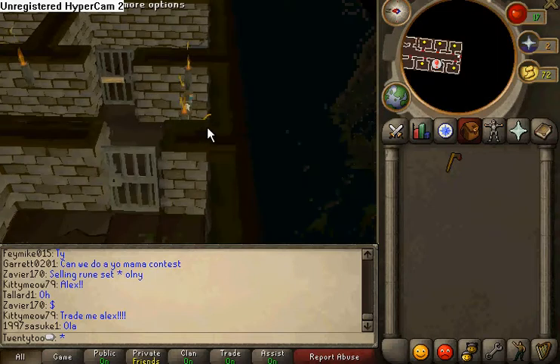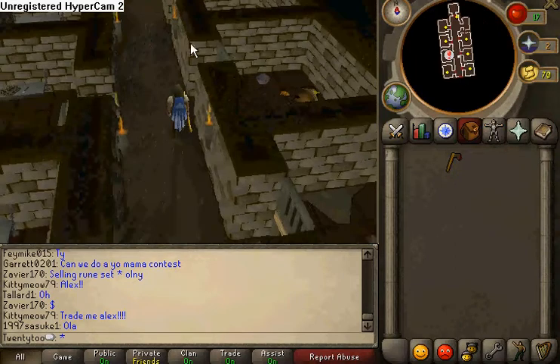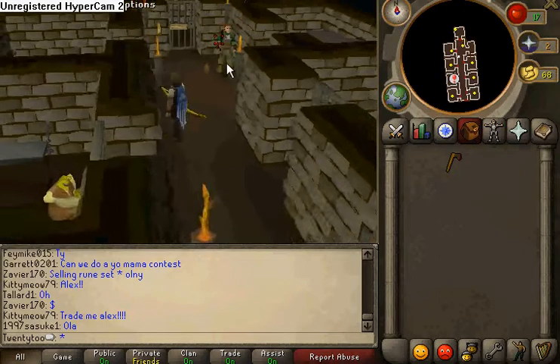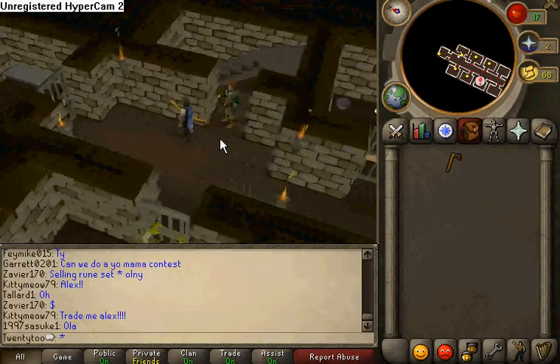So you go into that, and there's a bunch of crazy-looking green things. But you go to the back and talk to the guard right here. He's going to explain to you about the report abuse button.